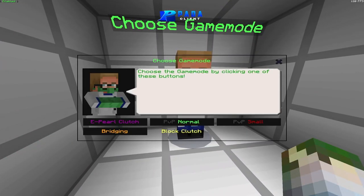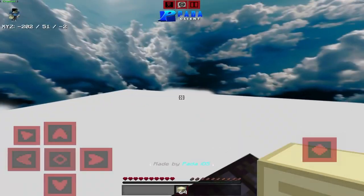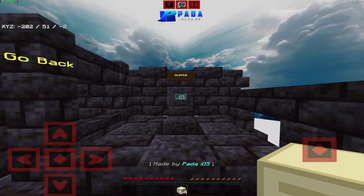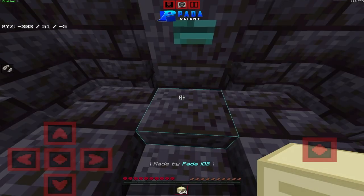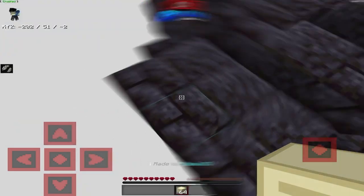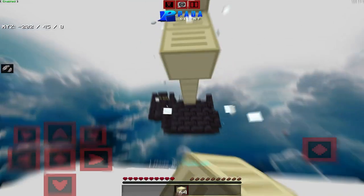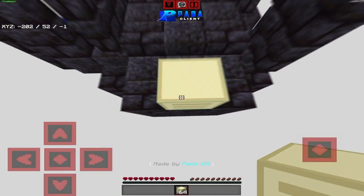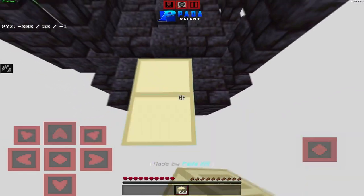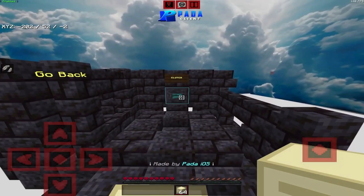Now the last and newest game mode: Block Clutch. It's like anti-cheat training where you can practice your clutches. You press the button — countdown from two to one — and it launches you backward. Then you try to clutch. It's a bit difficult but you'll get it. I think the world record on this map for clutching is 12 blocks.